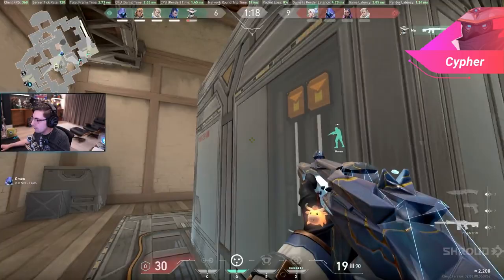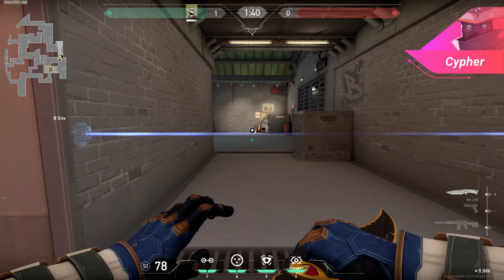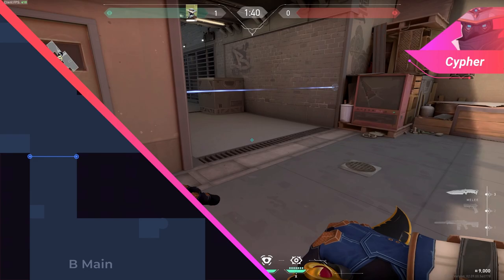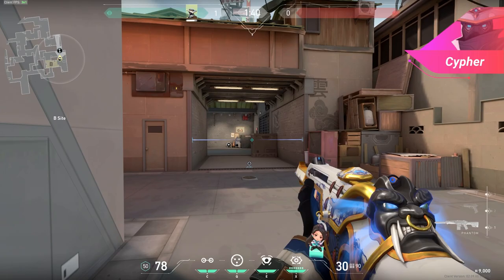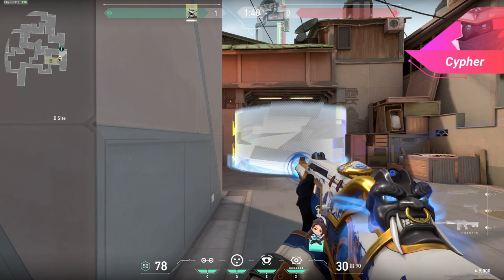There are a lot of options here, so make sure to observe where the enemy likes to push through and place your traps there. For example, on the B site of Split, you'll want to place a trap close to the end of garage, as most players will try to rush in without checking for traps at that point. As a rule of thumb, we recommend placing a Cypher cage on top of your traps too. By doing this, you will blind your enemies and make it hard for them to fire back while the enemy gets stuck in your trap. Cypher's traps will outline enemy locations, making it easy to spray through the cage for an easy kill. Another good spot to put a trap could be up at mail, as that's a common area players will try to push through to get onto the B site.